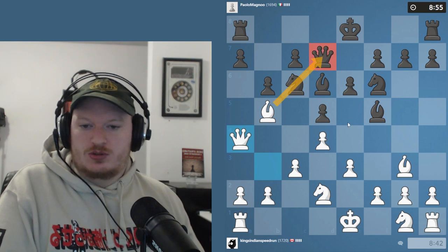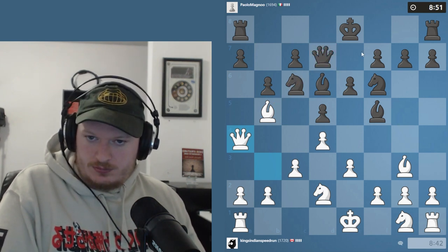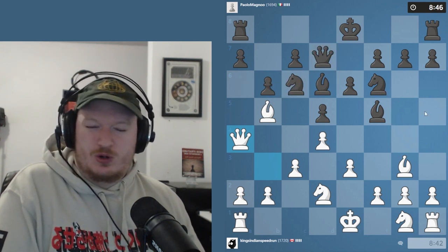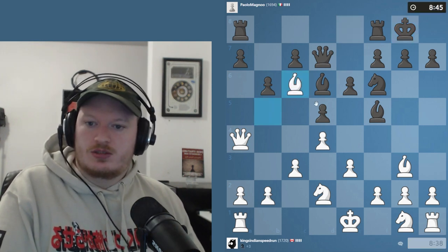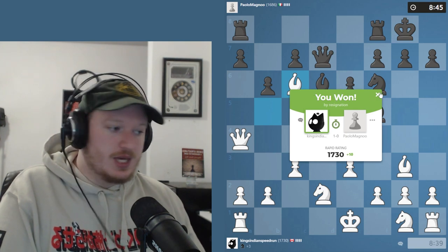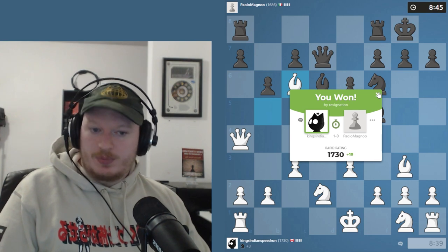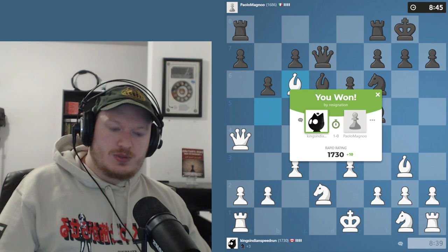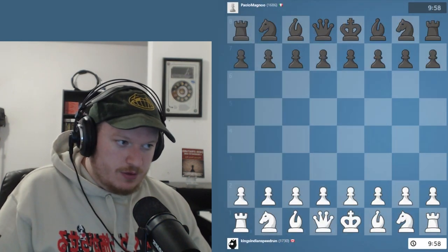You generally will have the problem where developing is not really as easy as it used to be. Now queen to a4 to continually attack on the pin. They can castle but then we can take on c6. If they move their knight of course we win their queen, so that's not really anything to worry about. Yeah they ended up castling, so we'll take the bishop, take the knight with the bishop, and win the game. That wasn't really too long of a game but it was actually really important. Let's go into the analysis board and see a little bit more of why.